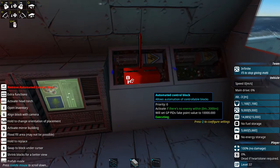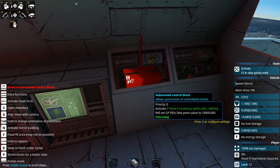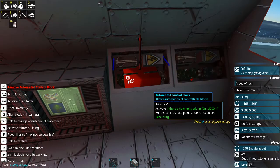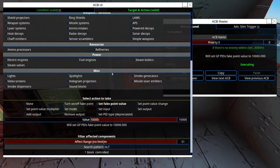So now the first ACB we want to set up is if there's no enemy. Simply put, if there's no enemy within zero to 3000 meters of our ship, we're going to set the general purpose PID's fake setpoint to 10,000. This means we're going to tell that PID to try to achieve an altitude of 10,000. It can't do that because it's a boat and it can't fly, but it's going to set all the air pumps on the ship to 100%. If we set it to just go to an altitude of zero, not all the air pumps would go to 100% and therefore the ship might not be fully surfaced. When you're setting this up, also make sure that it's searching specifically for the altitude PID so you don't have to change the effect range if you have other PIDs on your ship.